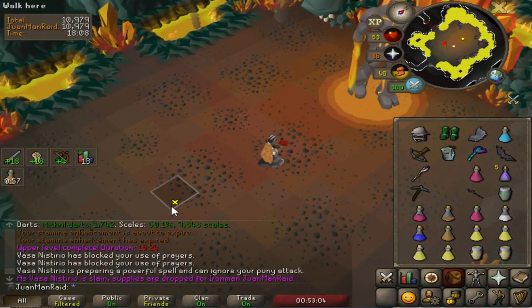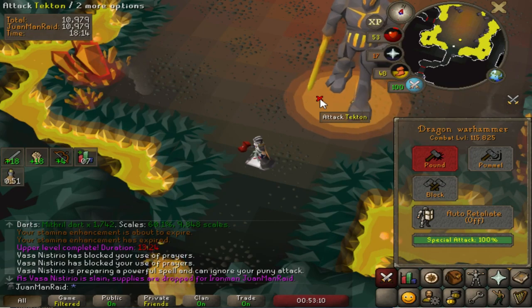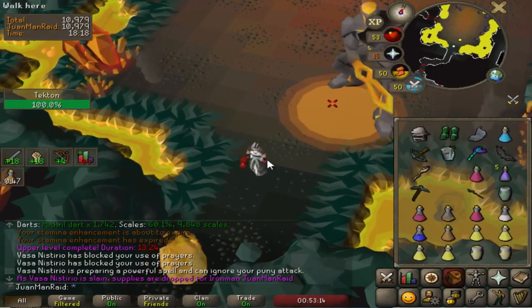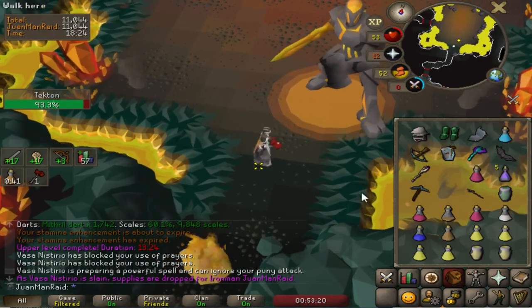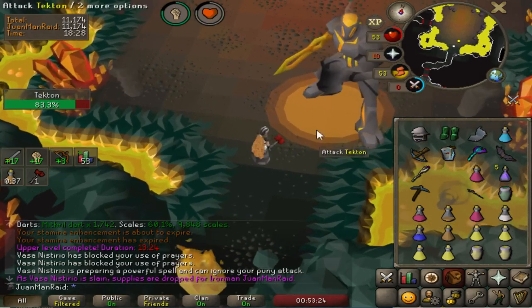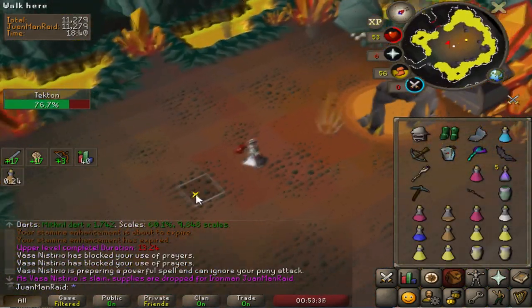Tekton is another boss I'm worried about, mainly because it might take a very long time to kill, really slowing down my rates. I'm not worried about supplies because it's fairly easy to dodge his attacks once you learn. My main issue is time. Luckily, Jagex nerfed Tekton's defense by 30% recently, which is like having a Warhammer spec landed before the fight even starts — that's going to help a lot.